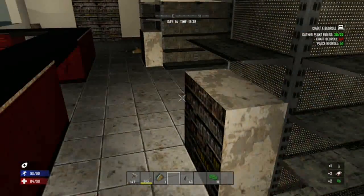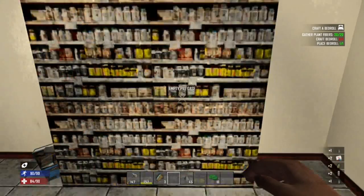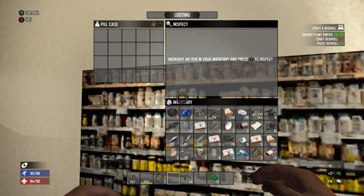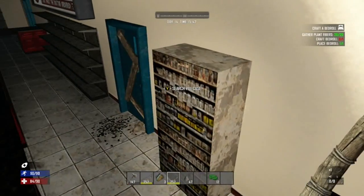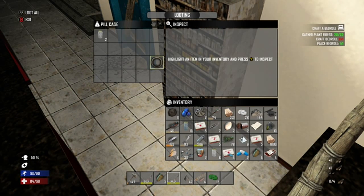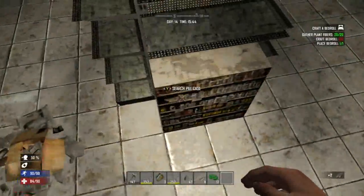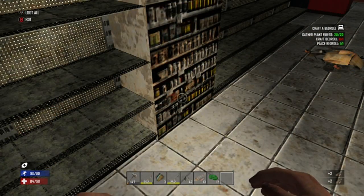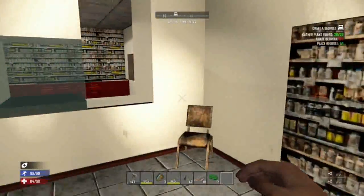I'm gonna use up all those vitamins. Okay, I don't really need like four, but okay. Just scavenge. I don't really want any of that. Okay, now it's being made. There we go — we're making a ton of arrows now, good.